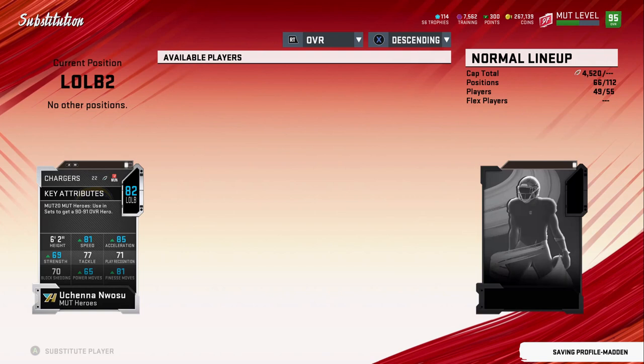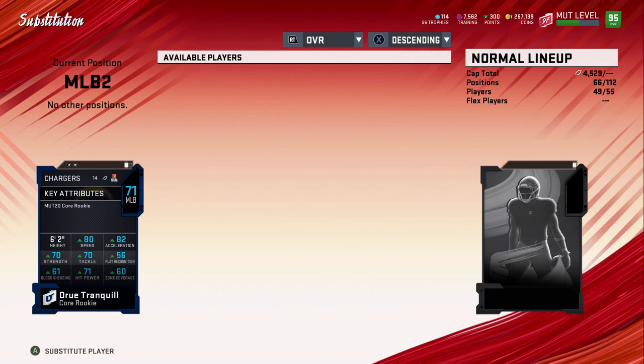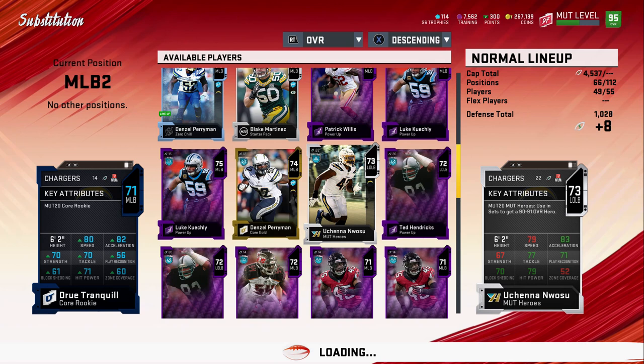He is not a pass rusher, definitely not a pass rusher, but I don't play a 3-4 in this formation anymore, so we're gonna throw Sean Phillips in and then throw Newsome in as second string middle linebacker. We have the chemistry to spare that we can get rid of, so now we're at 50 of 50 exactly.